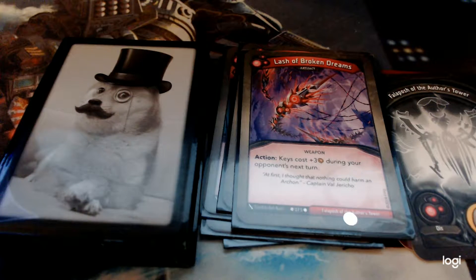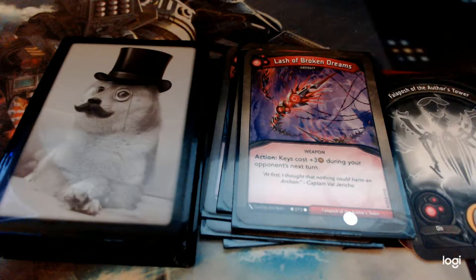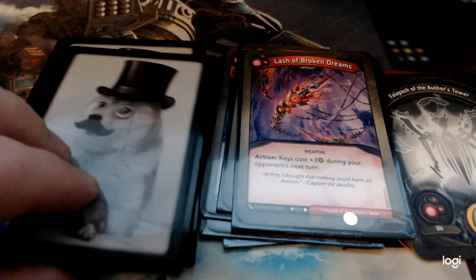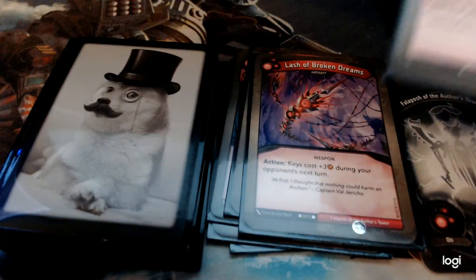Lash of Broken Dreams is a card that combos really well with Key Hammer. It's an artifact, and when you use it, it causes keys to cost three more Amber during your opponent's next turn. You can hold them off from forging for a turn using this, or sometimes use a Key Hammer to put their Amber back and then use this, knowing they'll have to pay nine — that's going to slow them down quite a bit. Either of those situations is pretty okay with me.